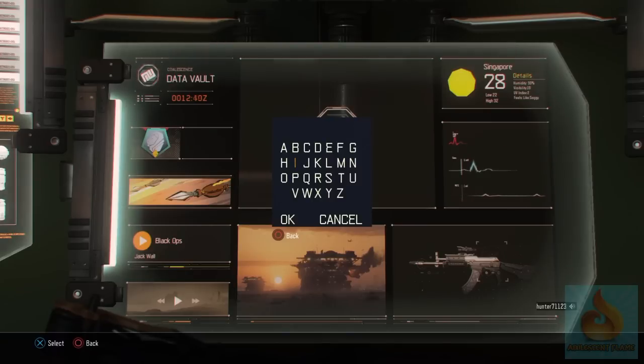Someone discovered a code to get more fabrication kits — it may just be a dev menu, but why were they still leaving it here and forgetting to take it out? There's already been an update. So we're going to type in 'manifest' because that's the word.